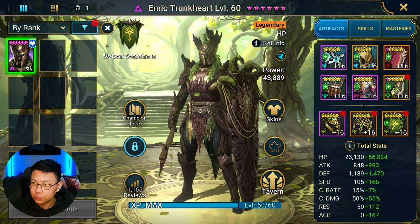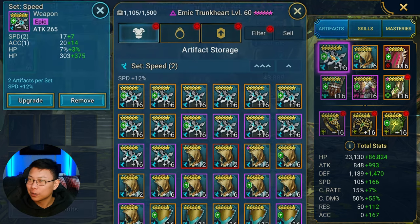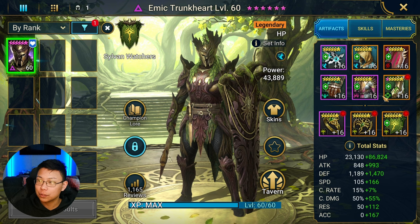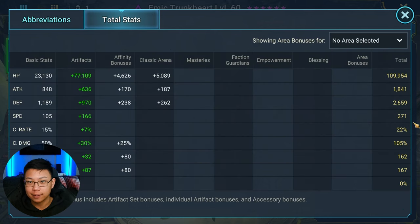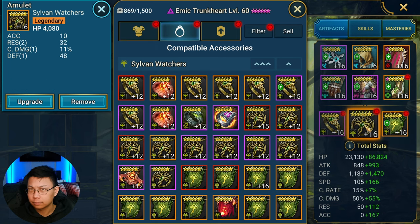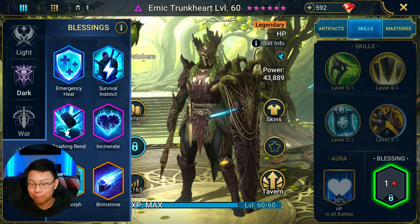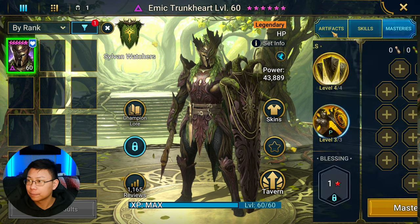Emek basically runs at 271 speed for a lot of Bronco's compositions — I find that pretty funny. When talking about Emek, the most important things are tankiness: lots of HP, a decent amount of defense, and of course 271 speed. I've seen people use him in a regen set, but 271 speed is the most important thing. I wouldn't deviate from it, but if you do, let me know. His skills need to be fully booked, and for blessings maybe Brimstone — when in doubt, I Brimstone out.